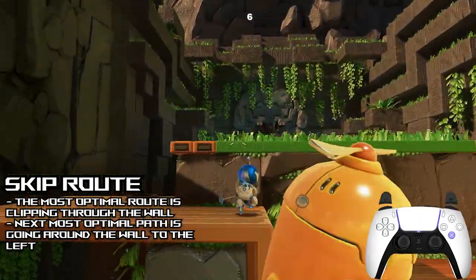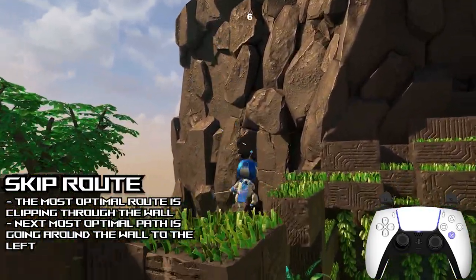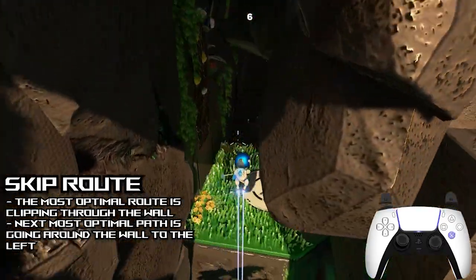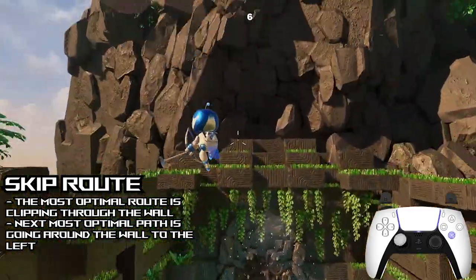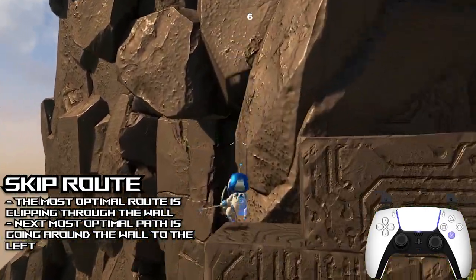If you do not get the maximum jump but get high enough, you can actually get on top of this little wall on the left and right side. If you are having to do this, then the most optimal path is to go on the left side so that way you just go around this stone wall as normal and get to the wires to begin the next stage.